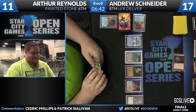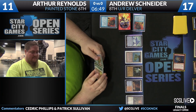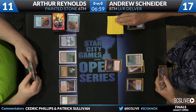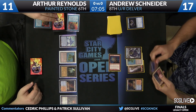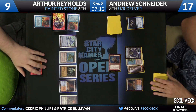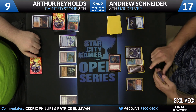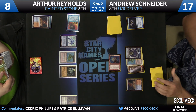Arthur does have Flusterstorm to protect from all of this, but he will certainly have to use it here. Arthur looks like he wants to cast Intuition now, maybe for Painter's Servants, but he's just going to pass the turn back. Snyder untaps, rocking steady with the Goblin Guide, plays an Island. Reynolds goes down to nine. Now it's all about when you cast these — Schneider sacrifices a Flooded Strand, Reynolds going down to eight.